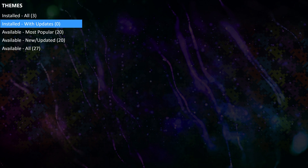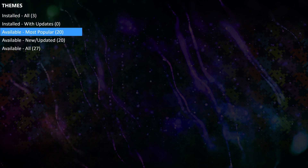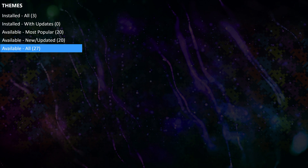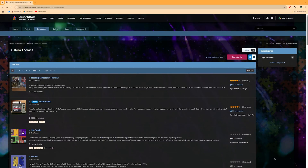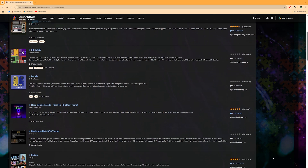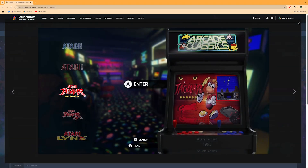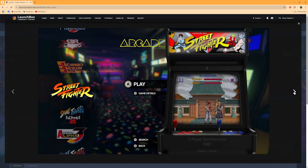Next, there's Installed Themes with Updates — if any of your installed themes have available updates, they'll appear here. Right now, we have no updates available. Then we have Available Themes, Most Popular, which highlights 20 of our most popular themes, making it easy to find the ones users love most. There's also Available Themes, New and Updated, featuring 20 themes that are either brand new or recently updated. And finally, All Available Themes provides access to the complete list — right now there are 27 themes available in total. These themes have been personally curated and tested by the LaunchBox team. Want even more options? Head over to the LaunchBox forums, where you'll find over 200 custom themes created by the community.